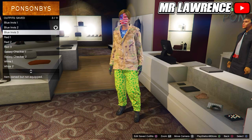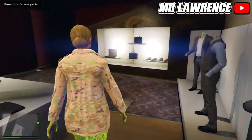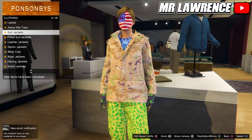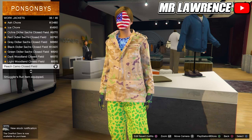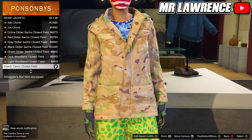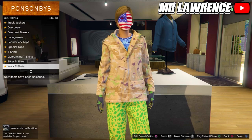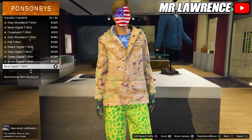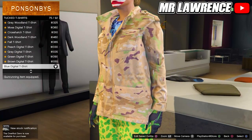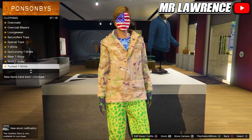For the next outfit you only have to change the top, so make your way over to the tops. Then do work jackets and purchase number 38, the peach camel closed field. Back out once, scroll to tucked t-shirts and purchase the blue digital t-shirt number 75. Save this outfit in slot number 4.